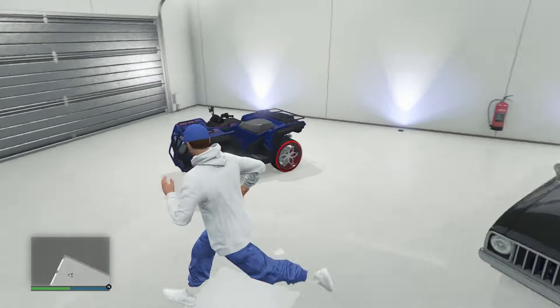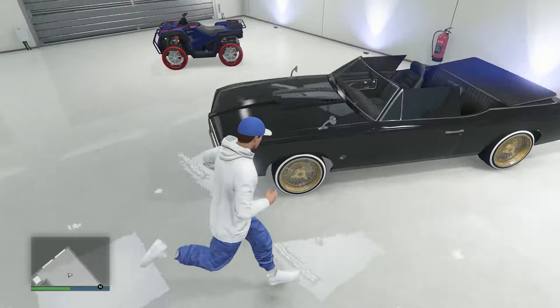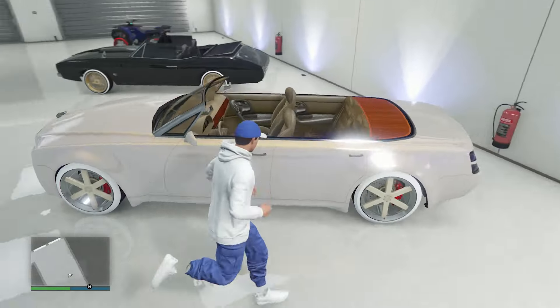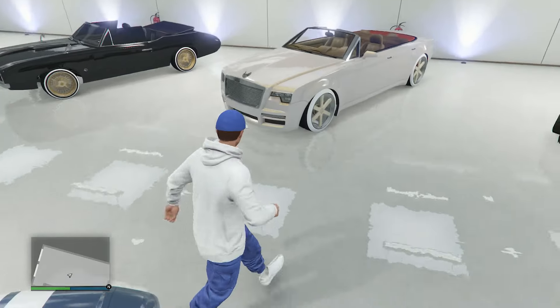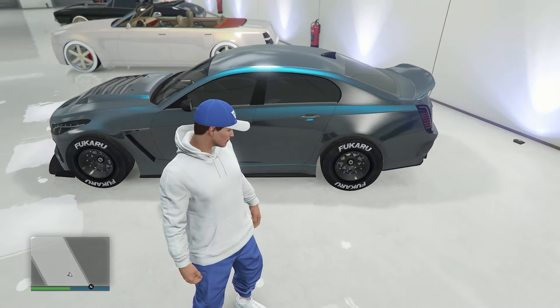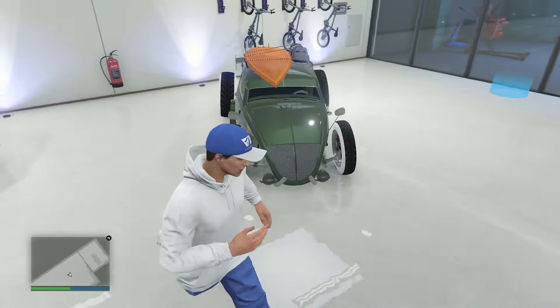The Verus quad bike — I got it when it first came out like that. Then we got the Stallion with the gold wheels, pure black on the paint job. I like that one. We got the super luxurious looking Windsor Drop with the tan design. The VSTR with the F1 wheels. I do like the bright blue on the paint job.